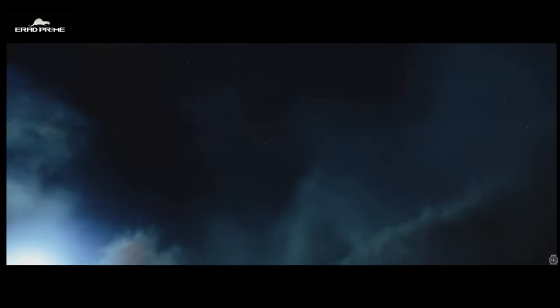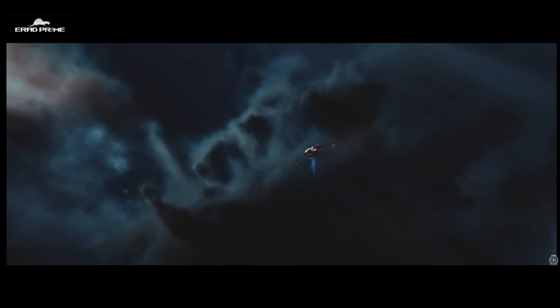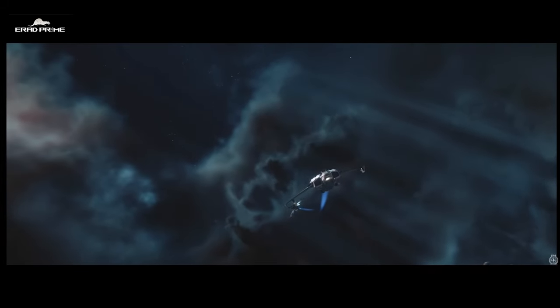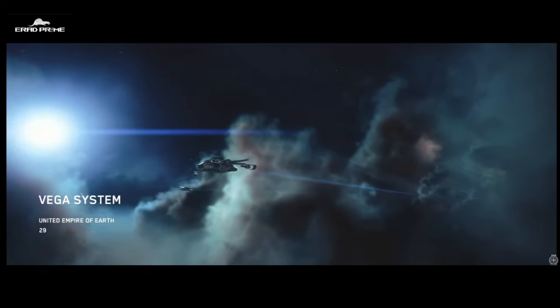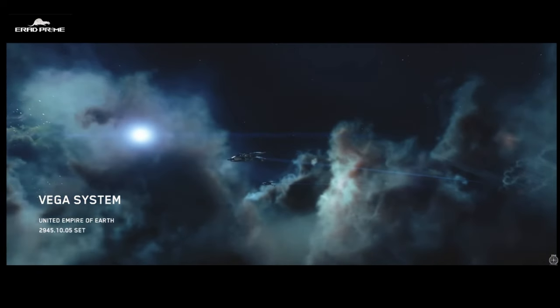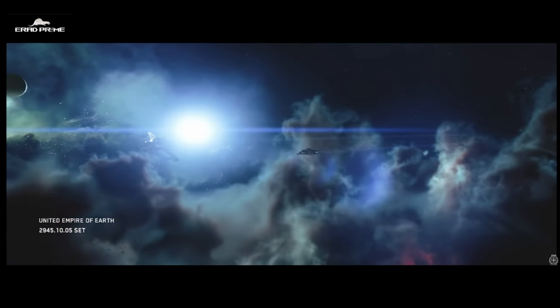The video starts with some radio chatter. We are in the Vega system. This is important because the Vega system is one of these frontier worlds right next to the Vanduul world. For those who are unaware, Squadron 42 is of course the single player element of Star Citizen, the spiritual successor to Wing Commander. The Vega system is right next to the Vanduul system. The Vanduuls are an enemy alien species hostile to humans.